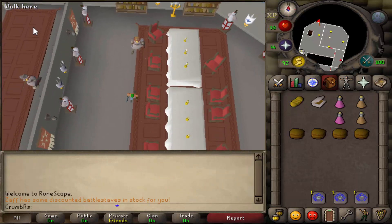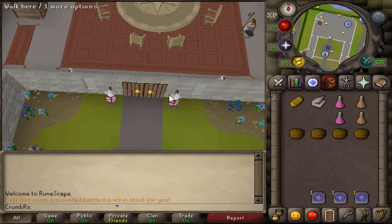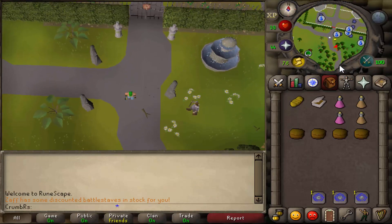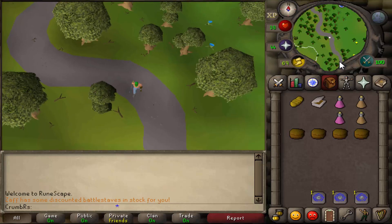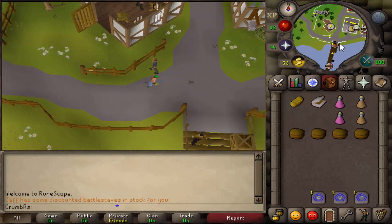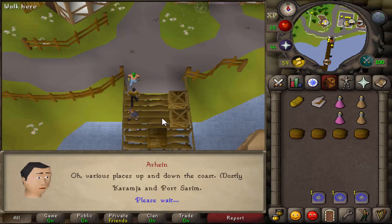Once you're done with that conversation, exit the castle by climbing down the staircase to the west and running south. We're going to be heading down to Catherby, towards the general store, which is just south of the bank. You'll eventually come across the general store symbol on the map. Go ahead and speak to the general store guy — he's just on the dock. Ask, is that your ship, option 3. Say, where do you deliver to, option 2. Say, I don't suppose I could get a lift anywhere, option 1.